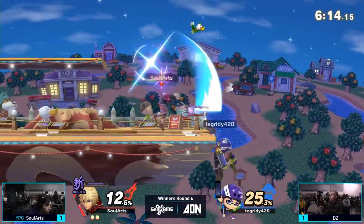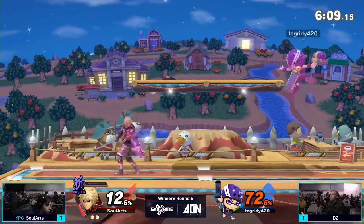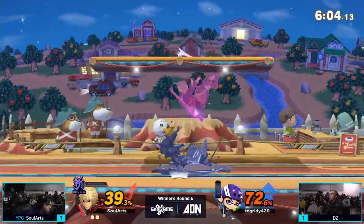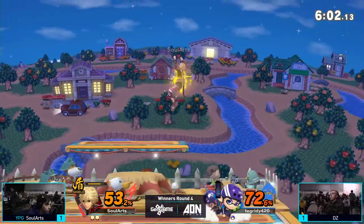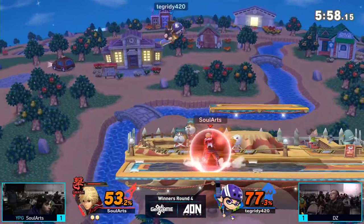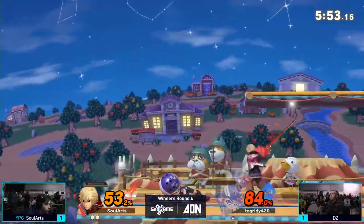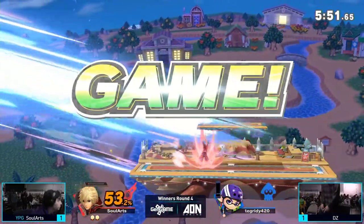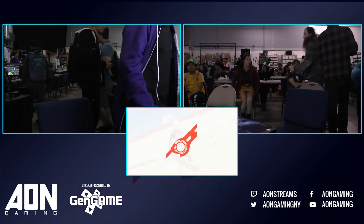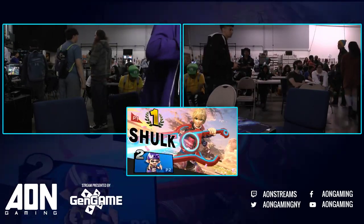Inkling is a character that can do a lot of damage really quickly, especially if they're able to ink you — and so can Buster Shulk. Already at 72%, Sol Arts just throwing out these aerials keeping DZ out. He's trying to roller in. Sol Arts is in Smash Art — as we saw before, any decently strong move could take the stock right now. The forward tilt — about 80%. That's crazy. And Sol Arts is going to win 2-1 over DZ.